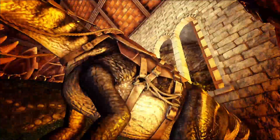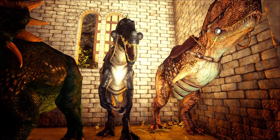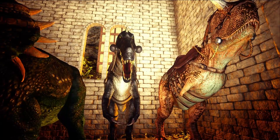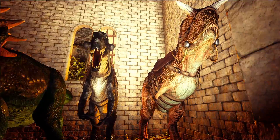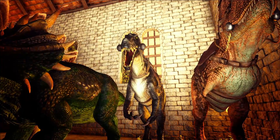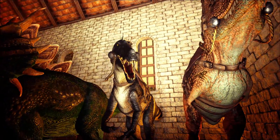I also tamed the Baryonyx, which is very cool underwater because it doesn't need to breathe, and it's quite powerful with its whip attack. It does a spin with its tail and it kind of knocks or disorientates enemies.